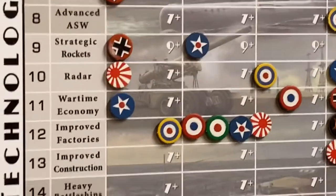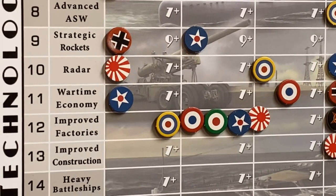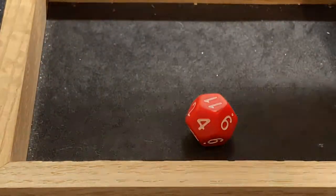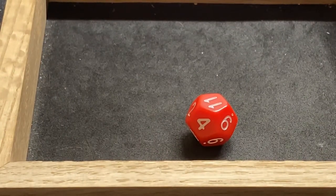Mussolini has his one tech chip he's going to try to use to move improved factories. He's been trying to move that for a while. Looking for a 7 — I got it with an 11. So that goes to stage 3.